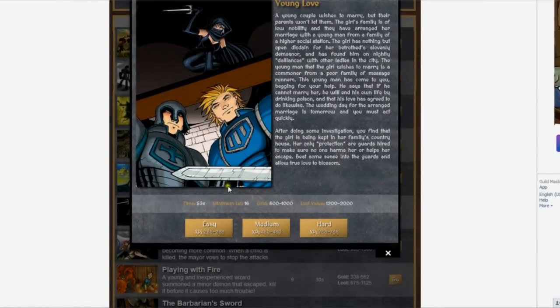When you click go on a quest, you have three levels of difficulty you can choose from: easy, medium, and hard. For this presentation, we'll go on the easy quest.